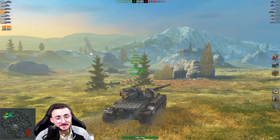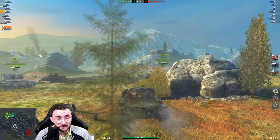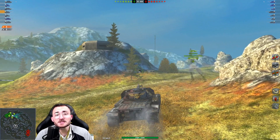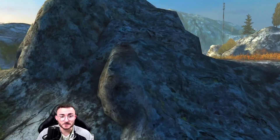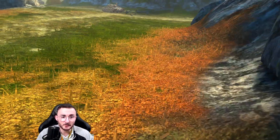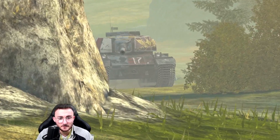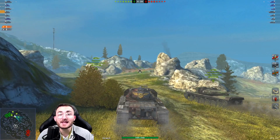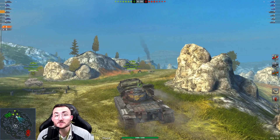Now for the playstyle: all you have to do is be in hull down, and that's the only thing you need to do, which makes it extremely newbie friendly. Even if you expose the whole tank, it's really hard to penetrate you. When opponents try to shoot the lower hull, they often hit the little upper side armor area which is actually impenetrable, so you bounce a lot of shells out of nowhere.